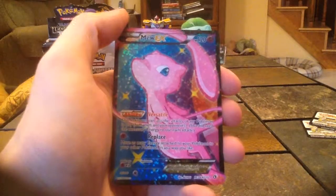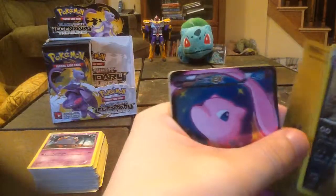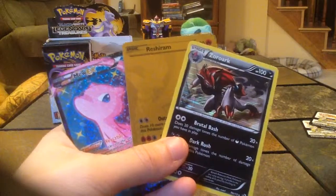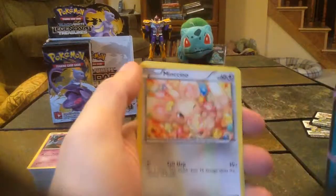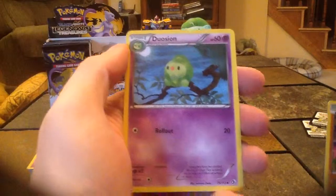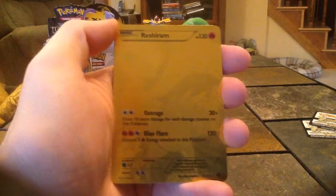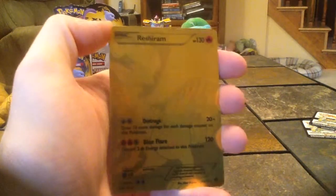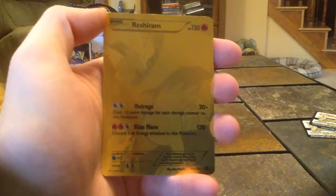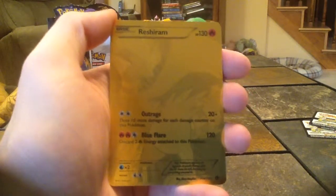And the Mew EX Full Art — I don't know if I got this one at the pre-release either. This booster box is just being absolutely fantastic — three awesome cards. Minxino, Riolu, and Duosian. Easily the best card is the Reshiram gold card. Oh my god, I can't believe I got one. I'm speechless. Thank you all for watching. Stay tuned for part three. Have a great day.